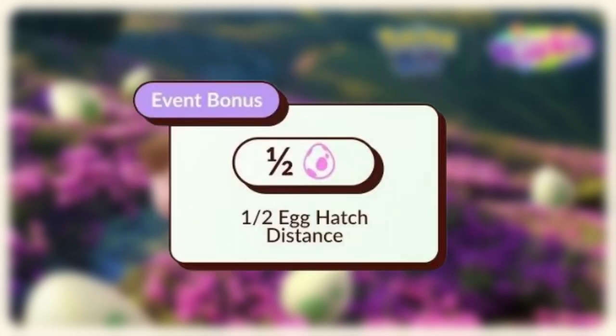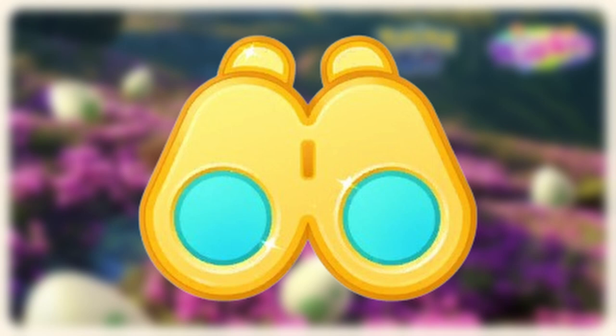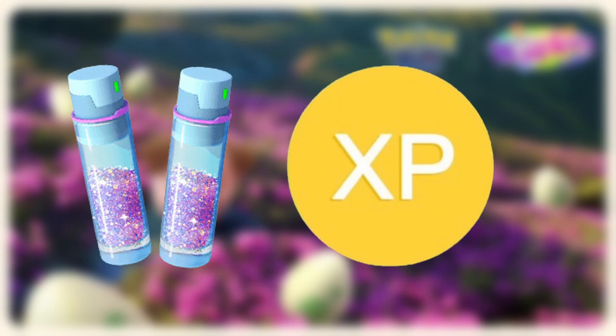The extended bonus will be a reduced egg hatch distance to half for eggs that are incubated during this time. Event field research tasks will be available when you spin a Pokéstop — complete them to earn Stardust and XP.